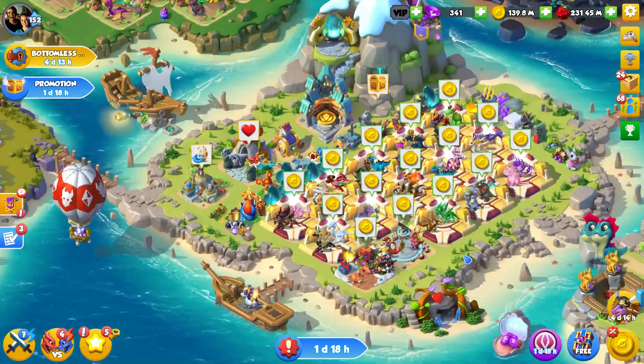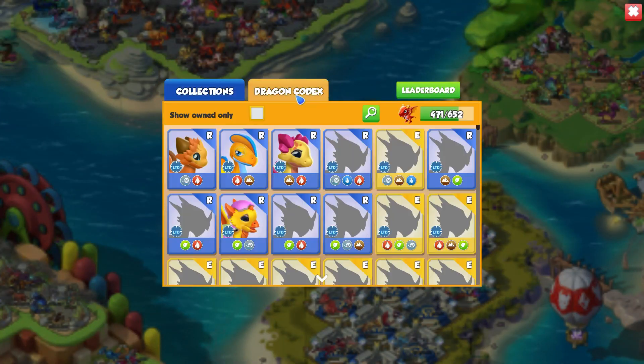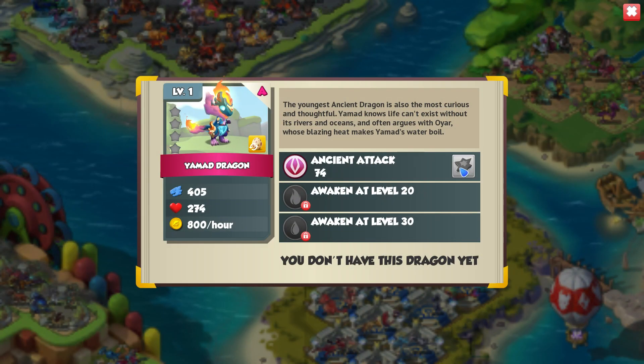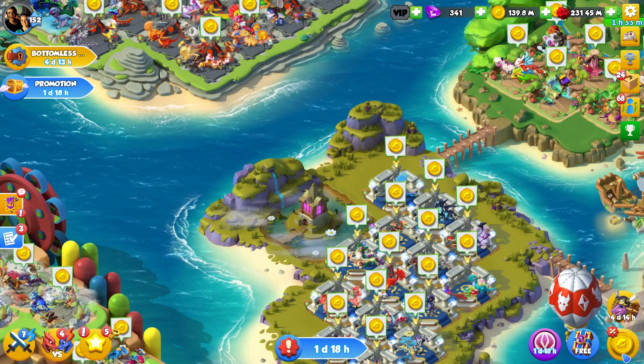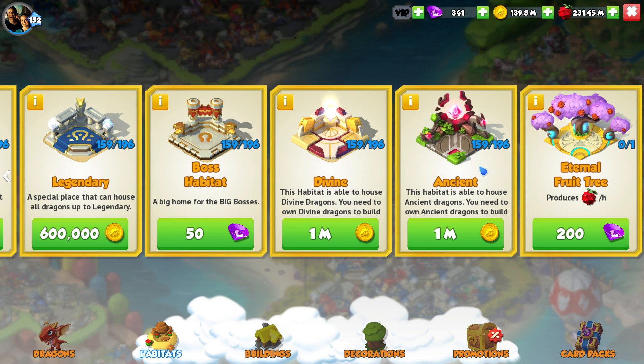We got a shooting star dragon! So now you will have the ability to go and look at ancient dragons in your dragon codex. I can confirm that Yamamad is going to be a permanently purchasable dragon in the shop like Ares was, but you can look through this in your own game. You can also go ahead and buy yourselves ancient habitats now.